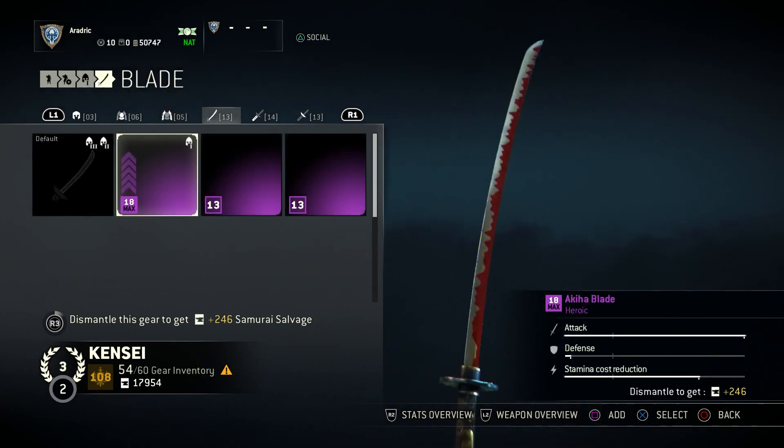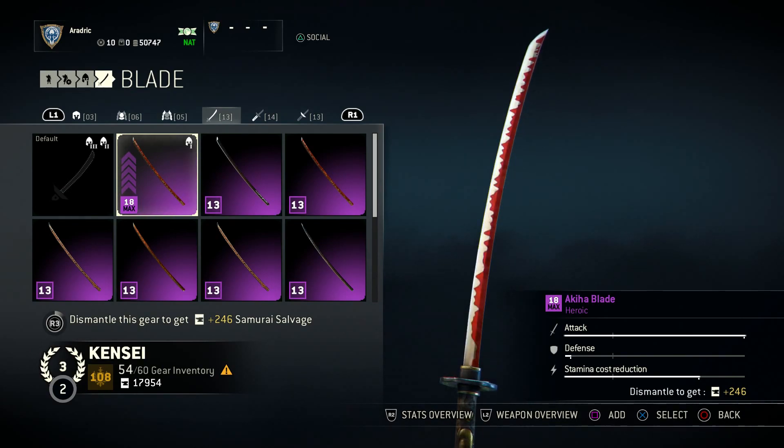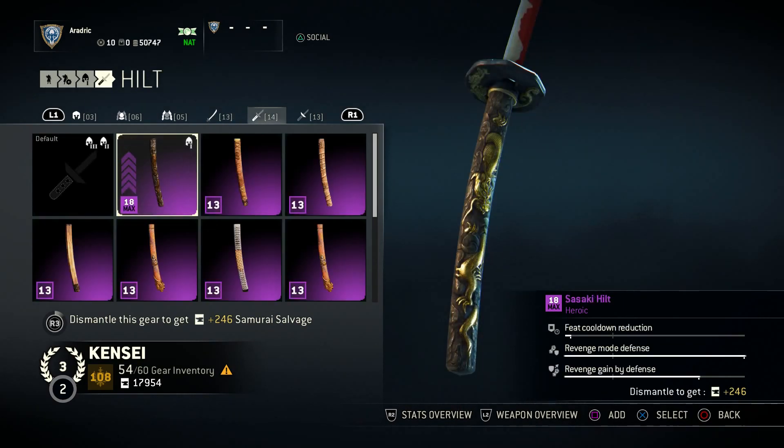I went block damage resistance to keep myself going. For the blade, I have the Akia blade - this is the legendary blade. I opted for it because I love the look; it's just so cool. Obviously attack is up and defense is gone - no defense at all. I fire this and hope for the best. Stamina cost reduction is very high so I can keep on swinging and getting those hits in. Next is the Sasaki hilt. Feat cooldown reduction is not a priority - in elimination I'm regenerating every round anyway, and in dominion I'm not overly concerned about feats. I went for defense gain because my defense is so low that in revenge mode I want to be swinging and get that damage in while I have the revenge mode shield.